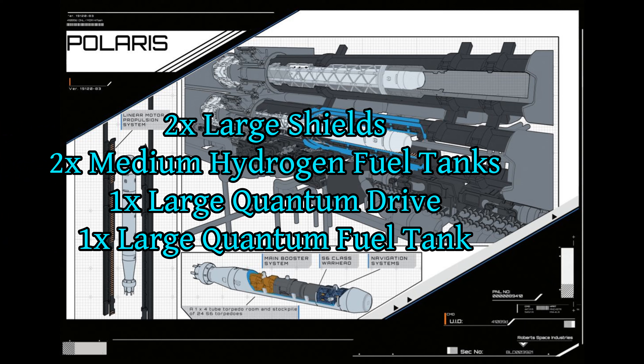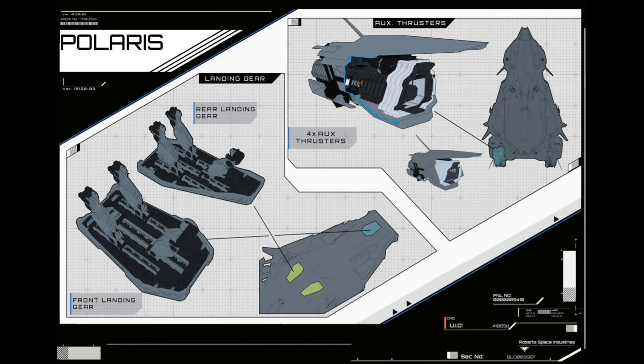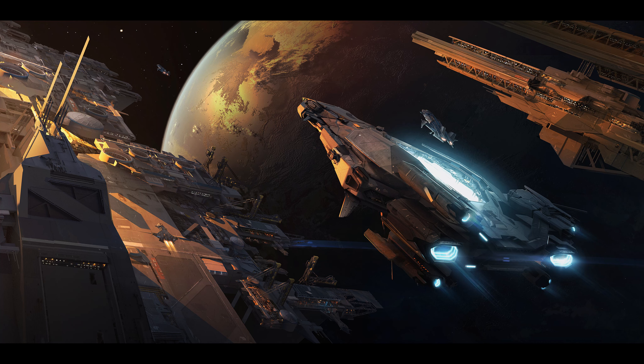The Polaris has two large shields, two medium hydrogen fuel tanks, one large quantum drive, and one large quantum fuel tank. Those smaller hydrogen fuel tanks could be an issue if the ship is flying in heavier gravity, so probably best to keep it in space, mostly.